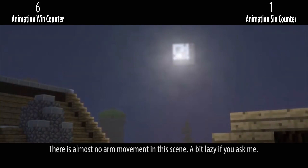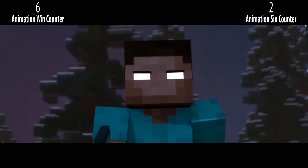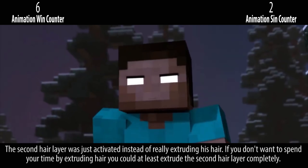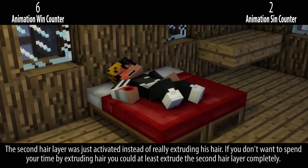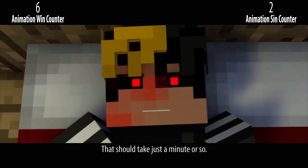There is almost no arm movement in this scene — a bit lazy if you ask me. The second hair layer was just activated instead of really extruding his hair. If you don't want to spend your time extruding hair, you could at least extrude the second hair layer completely — that should take just a minute or so.